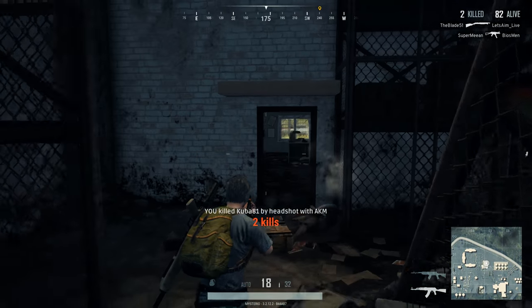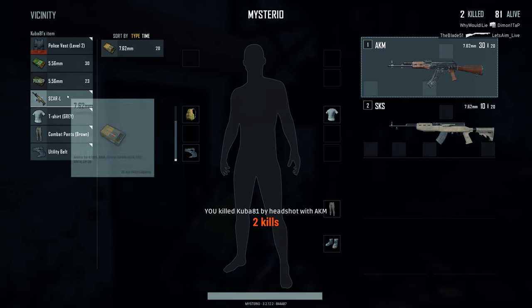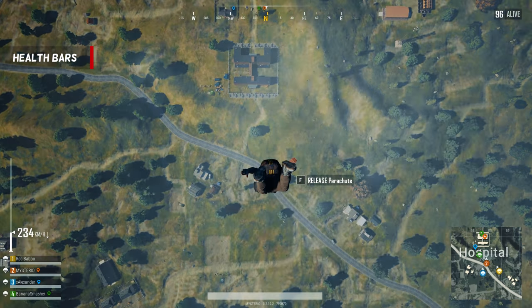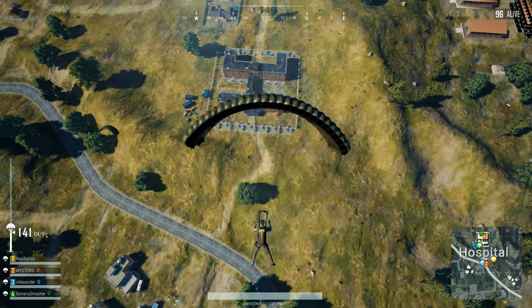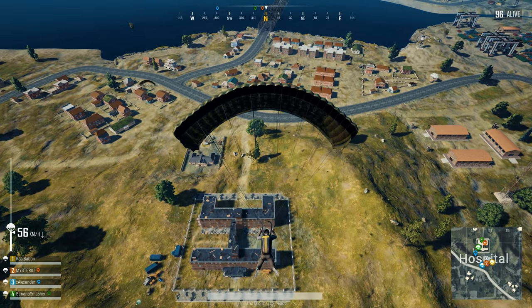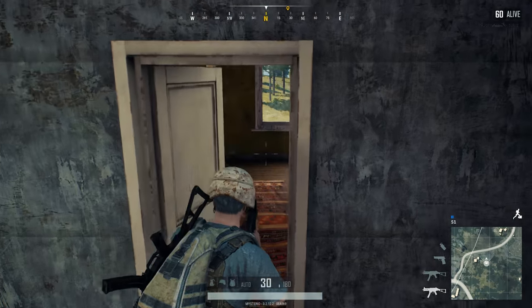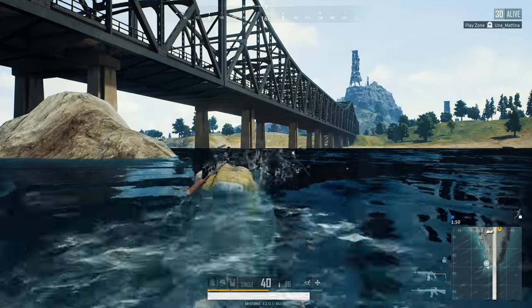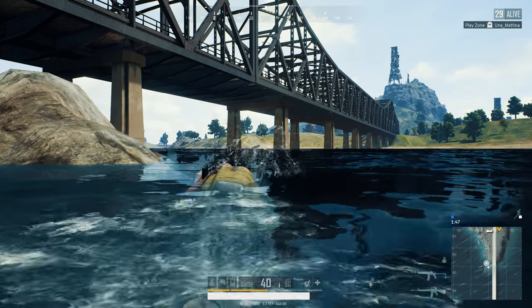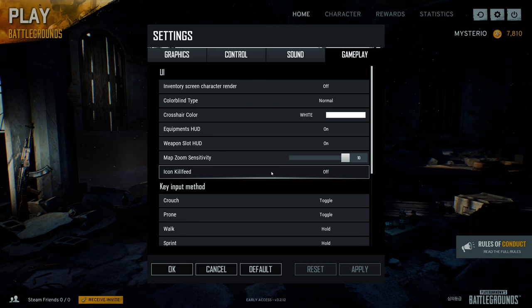Also the current amount of ammo in your magazine is now showing up using a larger font size. This will make it easier for you to make the decision when you should reload and when not to. If you play with your buddies then you will now be able to see their health bars in the bottom left corner instead of the top left corner. And they made the color difference much easier to notice for when you are playing squads. When somebody gets killed you can now choose to see an icon in the kill feed. For example you will see a fist when somebody gets killed by a punch, you will see a tombstone when somebody dies outside of the zone etc.